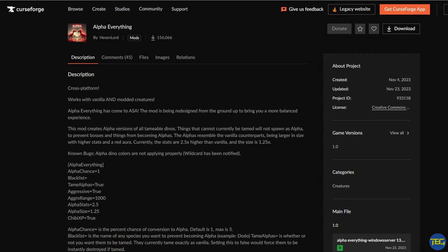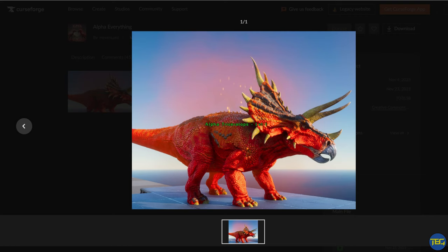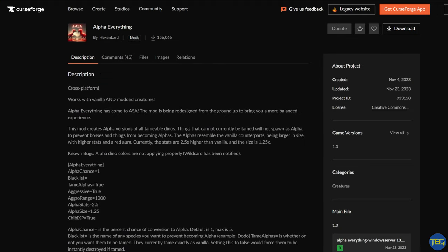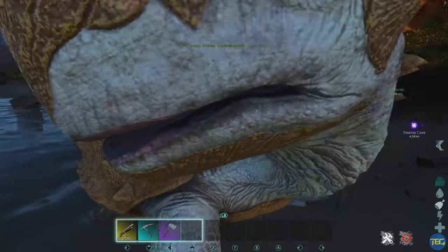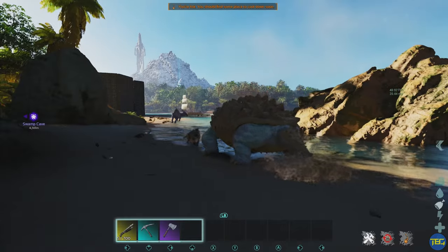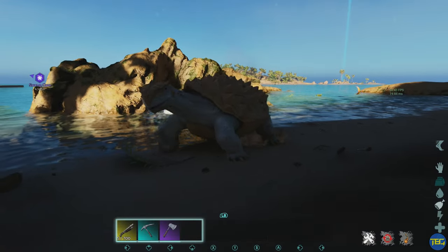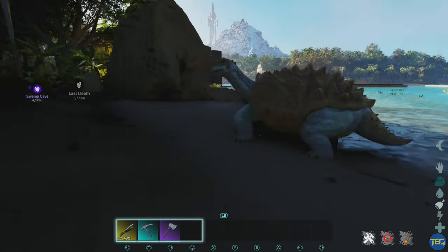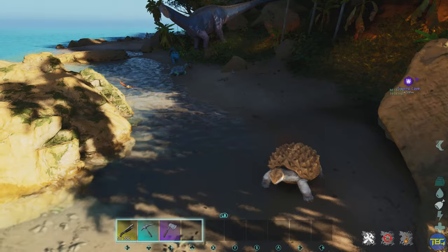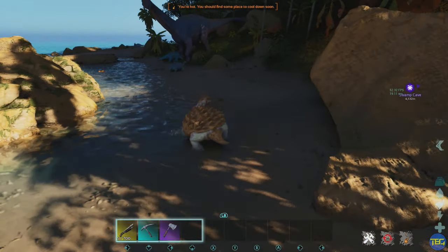Last up on the list today we have Alpha Everything by Hexenlord. This mod makes it so that any tameable creature on the map can have an alpha version of itself. You can see a level 50 alpha carbo with increased size, increased stats, and extra XP. It doesn't seem to change behavior — herbivores that aren't aggressive will still not be aggressive unless you attack them. I just enjoy the novelty of occasionally seeing a giant glowing red herbivore knocking around the map.